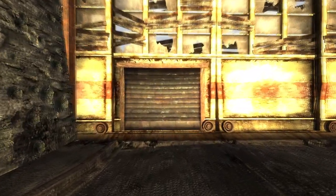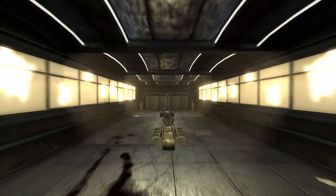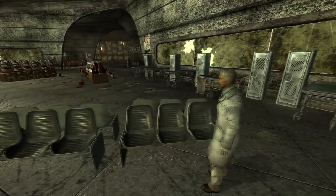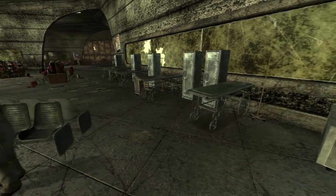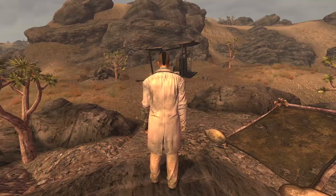Next is the Lab Technician Outfit. This is a unique version of a scientist outfit and is found within the Camp McCarran Concourse. Head to the concourse and it can be found on Dr Kemp. You can either reverse pickpocket or kill Dr Kemp for this outfit. The outfit has a DR of 0, however grants a bonus of 5 into Science.